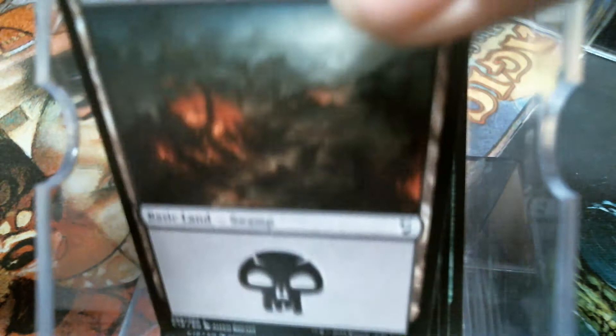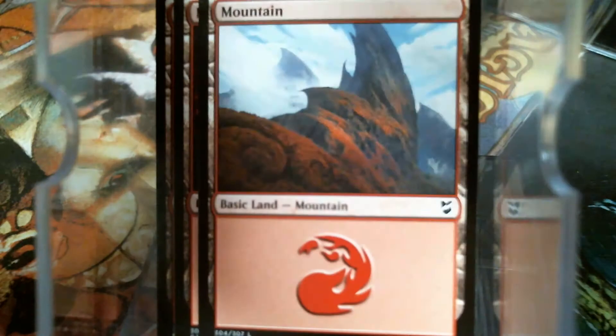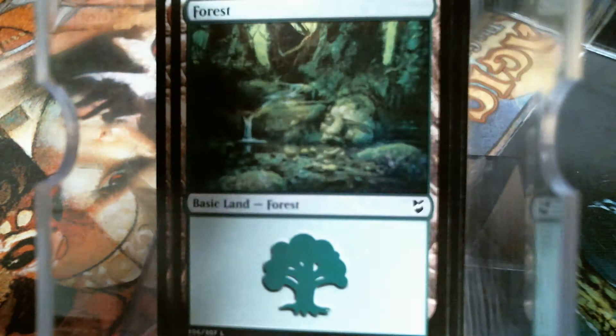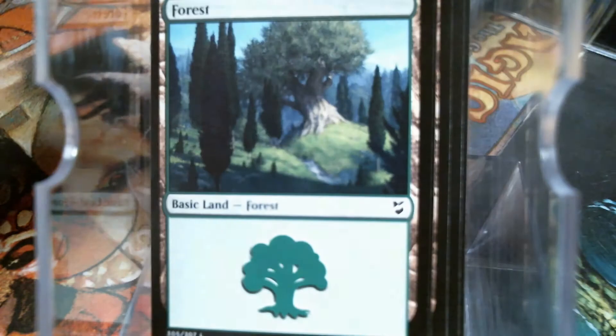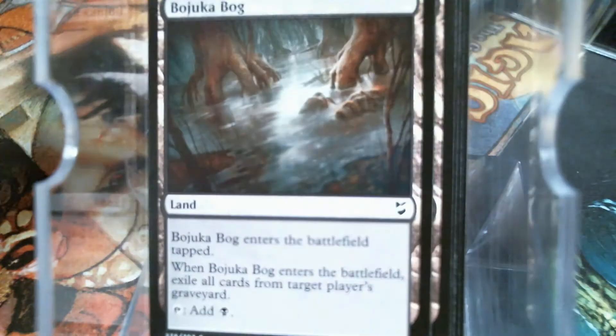Here's the three swamp art variants they chose, and we've already seen the three mountains. Three forests — because there's only three arts of each. Obviously there's more forests in this particular deck because it should be. There's our Forge of Heroes, like it's in every deck. Some duals, cycling lands, even fetch lands — that's sexy.